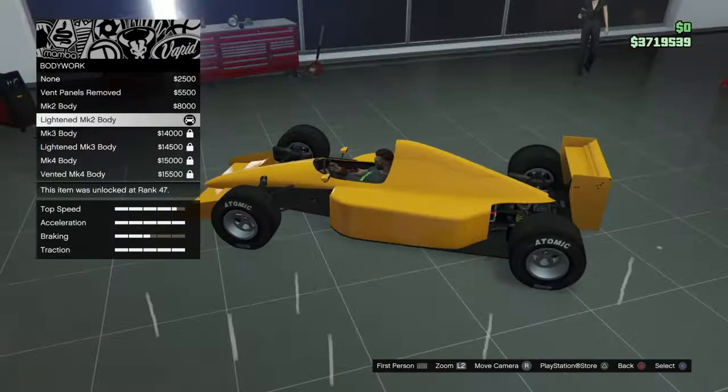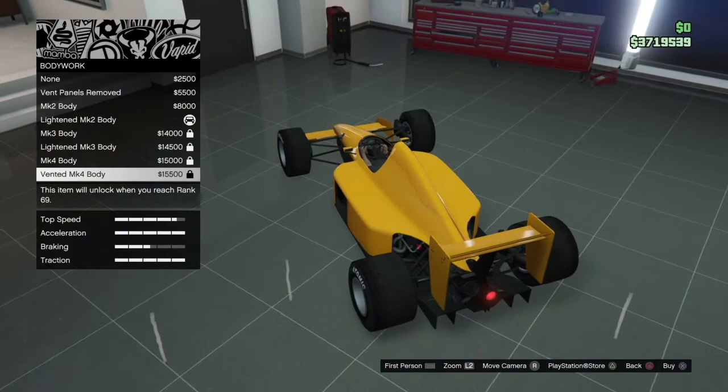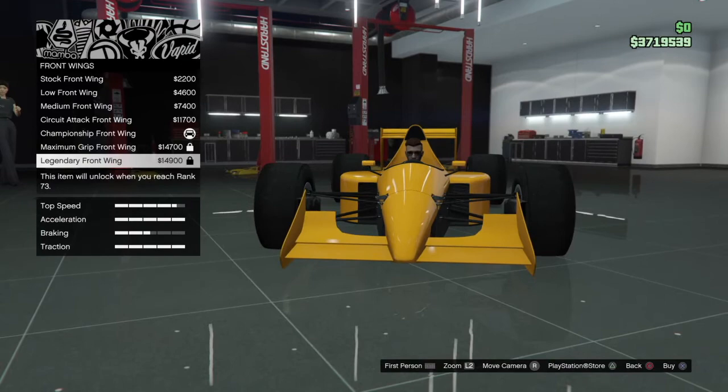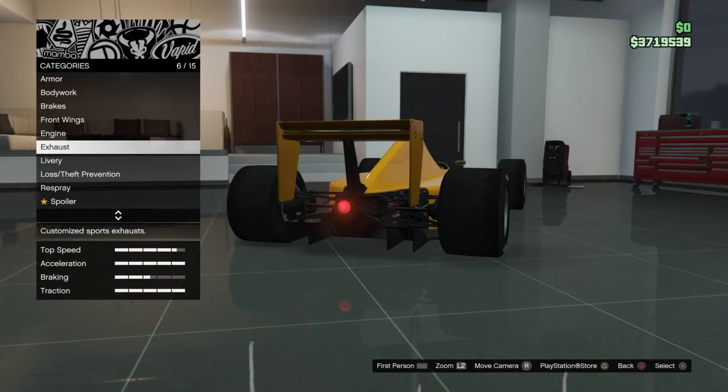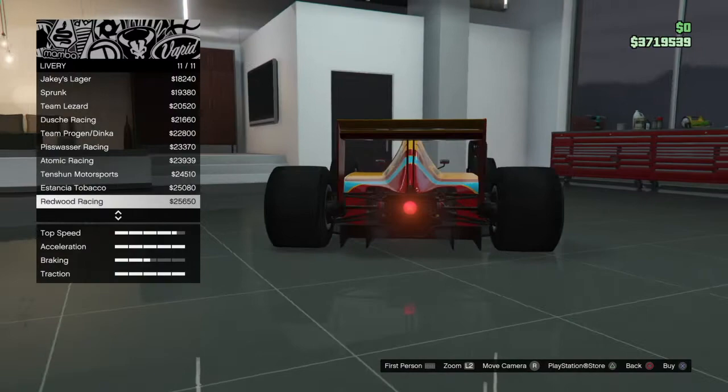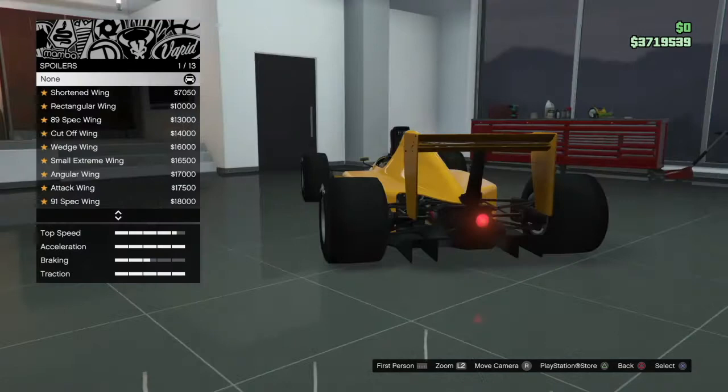I already got some armor and these ones look really cool. Went to the MK4 — I've got the super brakes on it. For the front wing, I really like this one because none of the others matter. Got the turbo exhaust — the exhaust one is pretty good. Now I was thinking about the livery, should I go with... I didn't decide something. Let's respray.